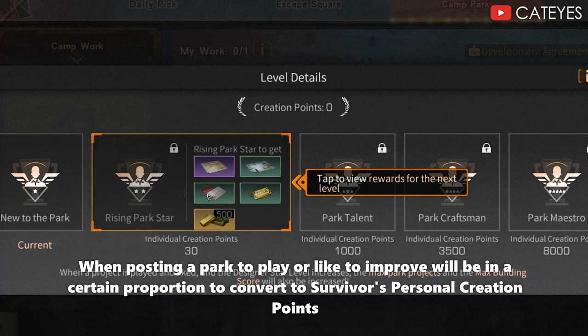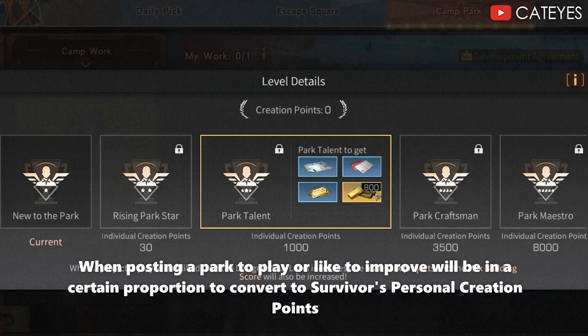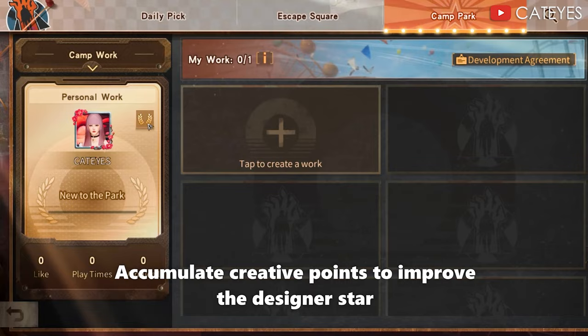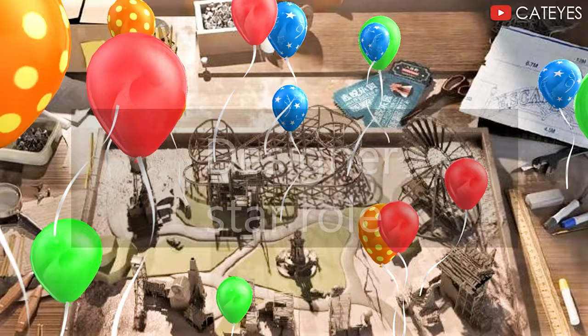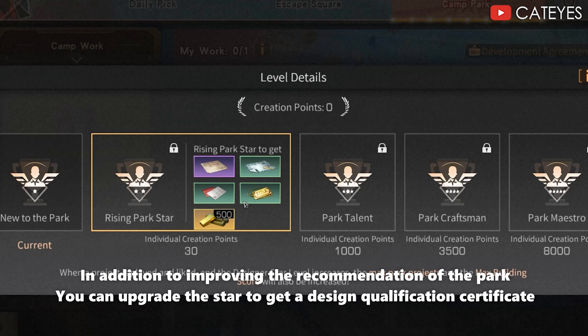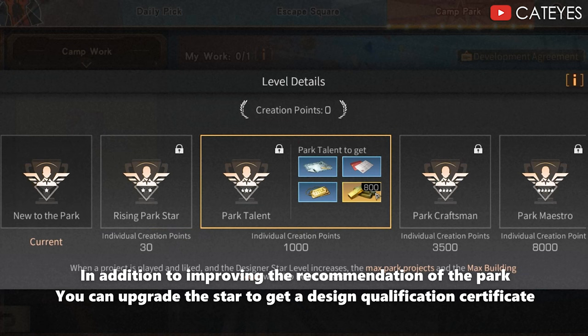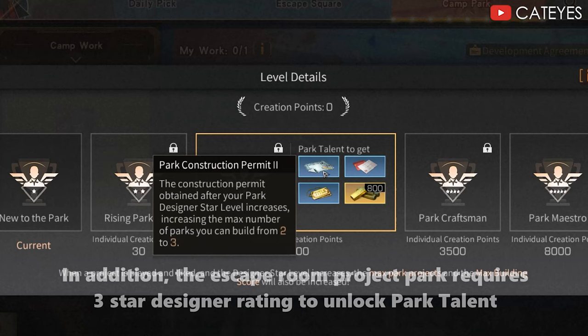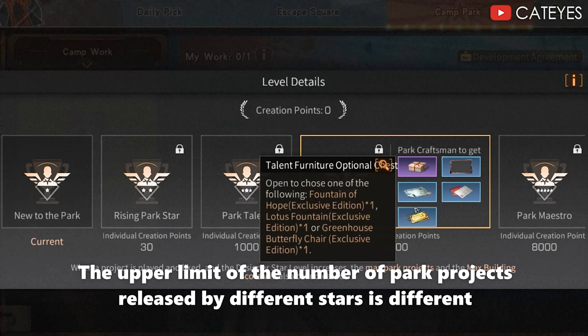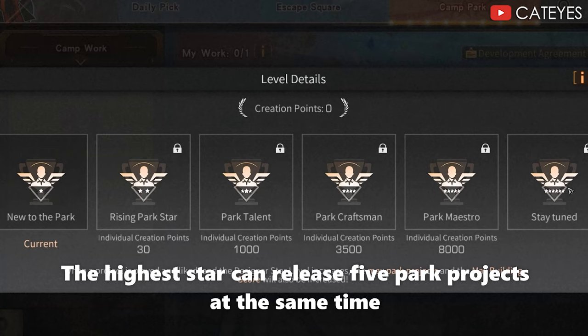Two — designer star rating. When posting a park, plays and likes will contribute in a certain proportion to a survivor's personal creation points. Accumulate creative points to improve your designer star. There are five levels of designer stars. In addition to improving park recommendation, you can upgrade your star to get a design qualification certificate. The escape room park requires a three-star designer rating to unlock park talent. The upper limit of park projects released differs by star level — the highest stars can release five park projects at the same time.